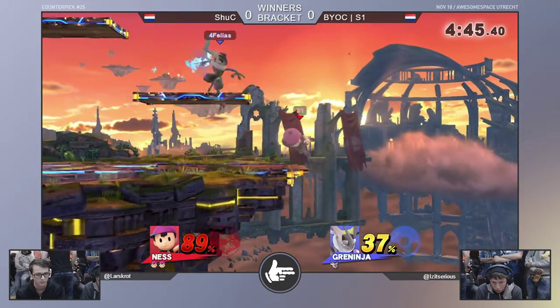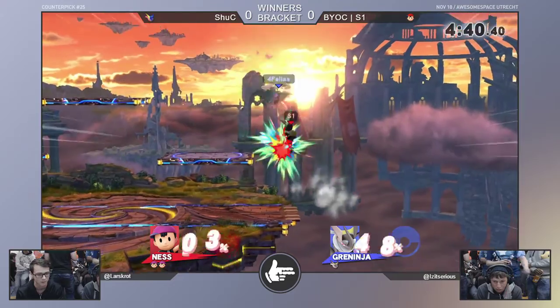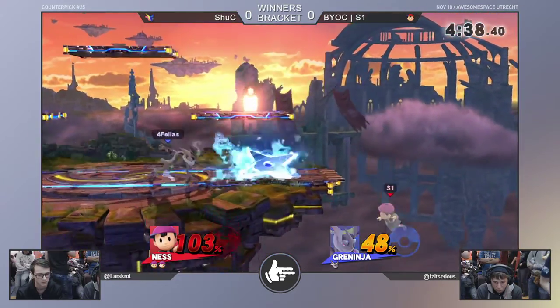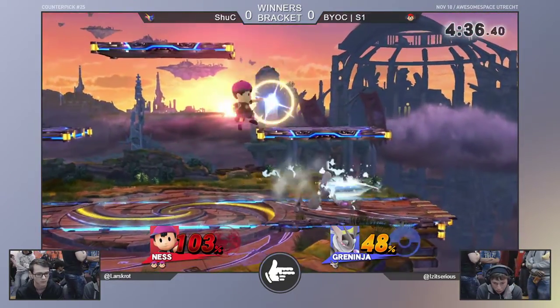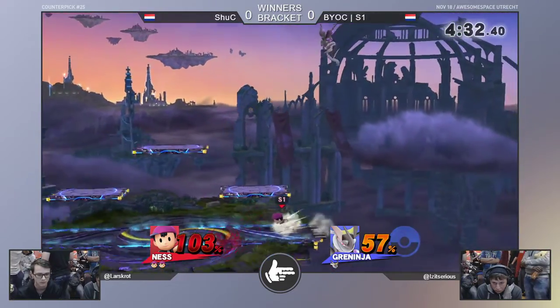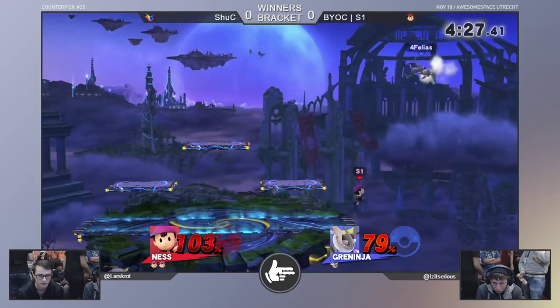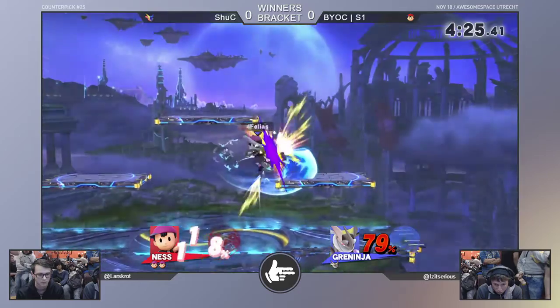You never land with your air dodge — if you fast fall it you're just kind of safe most of the time. But most recoveries in Smash 4 are somewhat abusable, including Greninja's. So air dodging low is surely going to get you pressured by S1. We've already seen S1 go for those down smash two-frames a few times — hasn't hit it yet, but he's definitely looking.